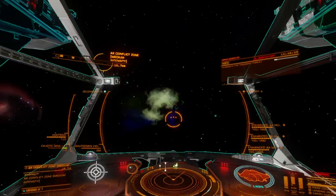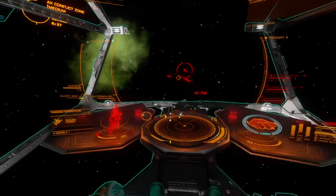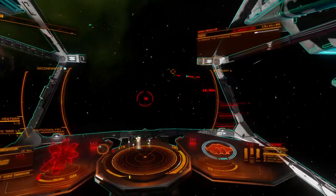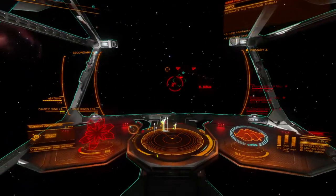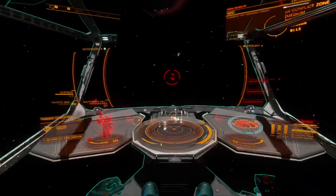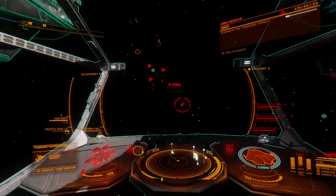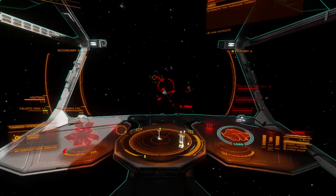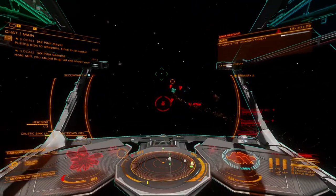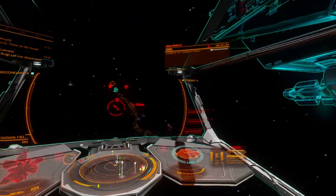Overall, Azimuth appears to have hit a home run with this weapon. Gimbaled multicannons are phenomenally easy to use, offer long combat endurance, and integrate well with most any ship. While not as powerful as a Guardian weapon, Azimuth has succeeded at closing the gap another notch. The Tech Broker restrictions are a major downside, but it still has the advantage of functioning in Maelstrom systems. This weapon should definitely be on your list for any ship that uses AX multicannons. The grind is somewhat easier than for the Guardian weapons, and the impact is significant.